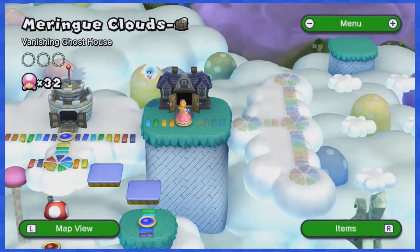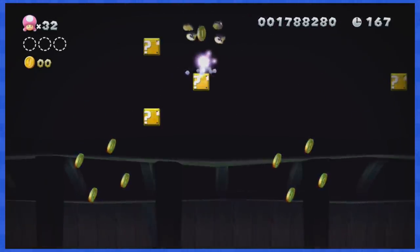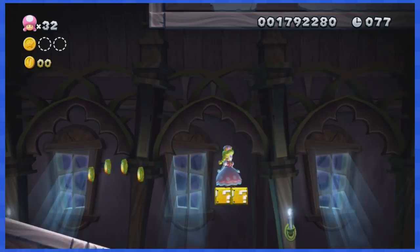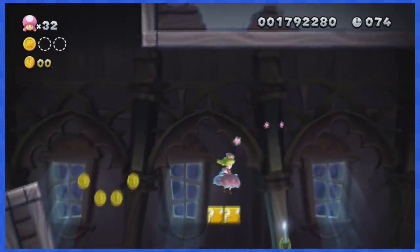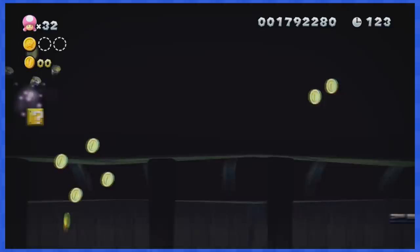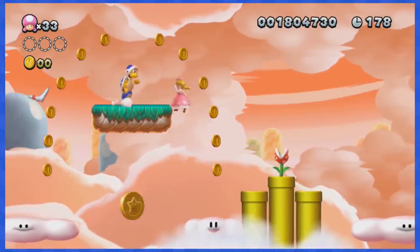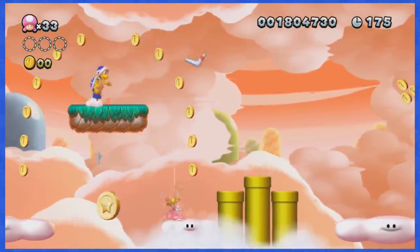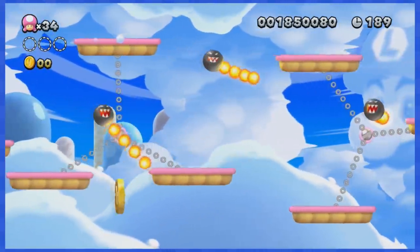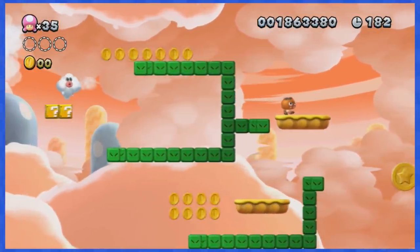World 7-2 is super annoying. Basically you'll want to go back and forth on those question blocks to trigger those fake question blocks to attack you and explode. The difficulty is that those bad blocks explode into one deadly coin. After a lot of back and forth, you'll eventually make it to the end and clear the stage. World 7-4 is pretty easy, except for this part where you can get trapped by deadly coins if you're not fast enough, so make sure to clear this level as fast as you can. World 7-5 is pretty easy if you stay in the air and glide to safety. World 7-6 is also super easy and doesn't feature any difficult part.